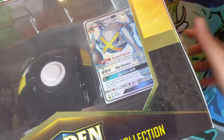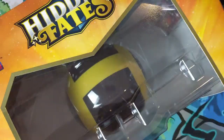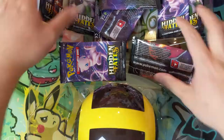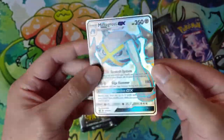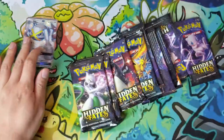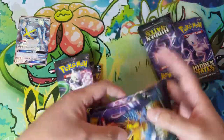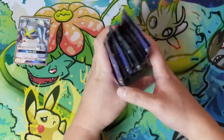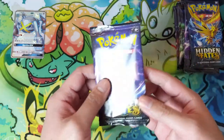We have the Metagross tin or Metagross promo, which I've never seen being used. Zorark — I feel like Zorark has fallen off a bit, but it's such a good card. We do have our 10 packs of Hidden Fates, so let's get into our first pack.